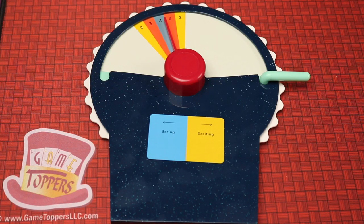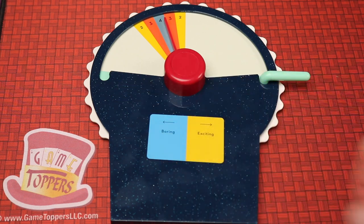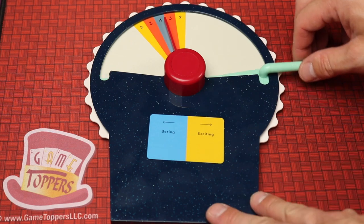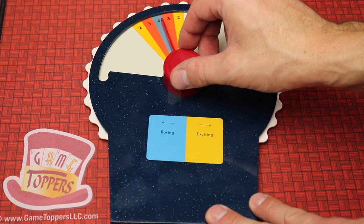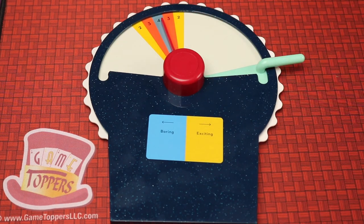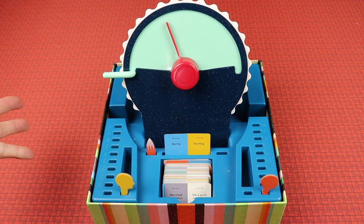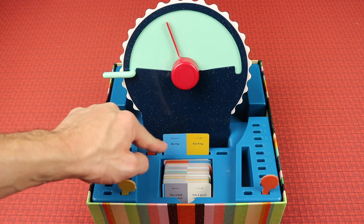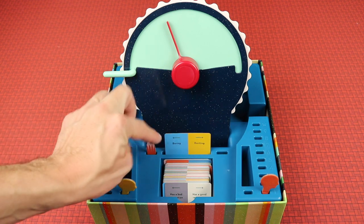Wavelength is a party game for 2 to 12 players where one player is the clue giver for their team and they're trying to give a clue based upon a spectrum. All the way to the left is boring, all the way to the right is exciting. The object of the game is to be the first team to get to 10 points. The team that goes second actually starts with a point. The team that's playing will pick out one card and pick one side — this one says boring versus exciting.